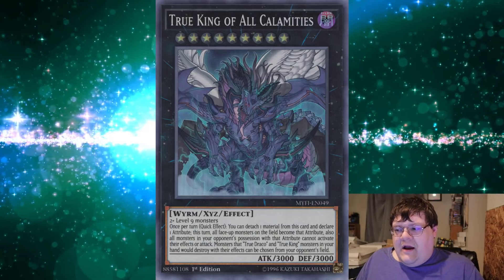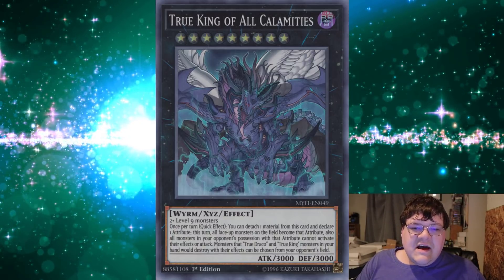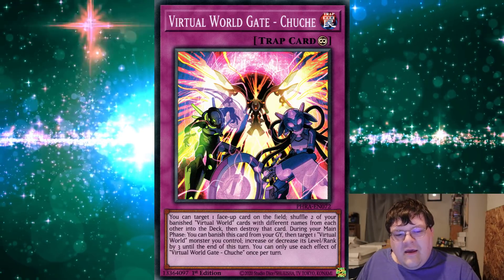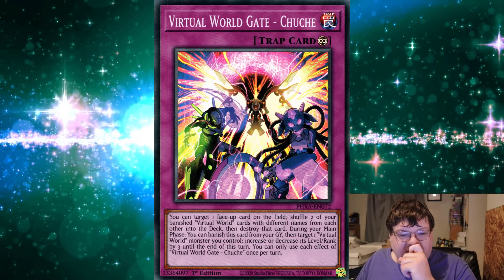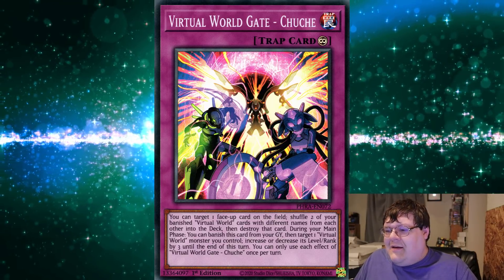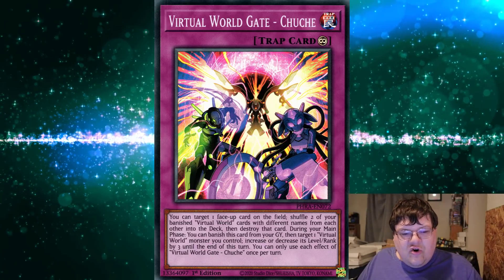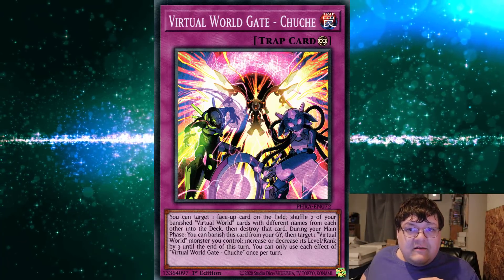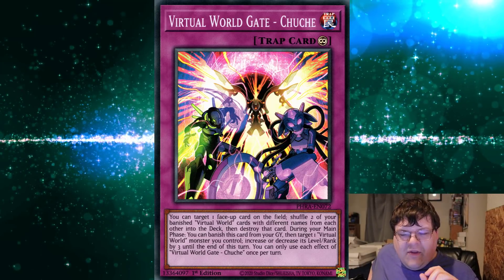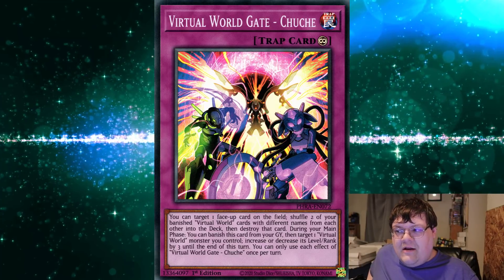There is a really cheesy interaction that ties into the most powerful card out of this weekend, which is actually the Virtual World Gate — I'm just going to call it Choo-choo. Choo-choo targets one face-up monster on the field, shuffles two of your banished Virtual World cards with different names back into the deck, then destroys that card. So what happens when, during the opponent's turn, you set up VFD and then use Choo-choo to pop the VFD so VFD resolves? Unless they have Droplet to discard the trap and activate it, you chain Choo-choo, blow up your VFD, and watch it resolve. It's really cool that we have an interaction to cheese the opponent to such extremes.